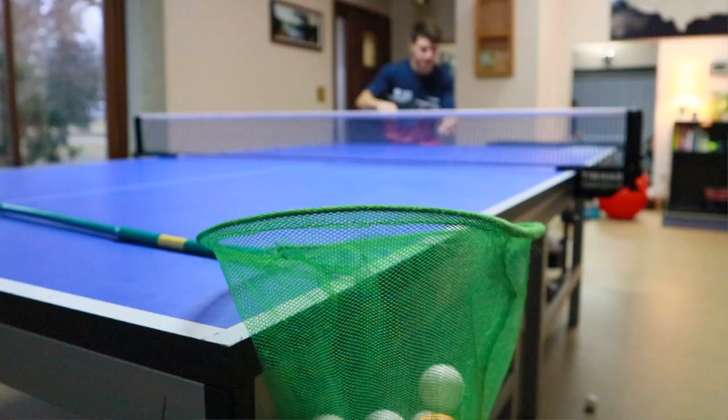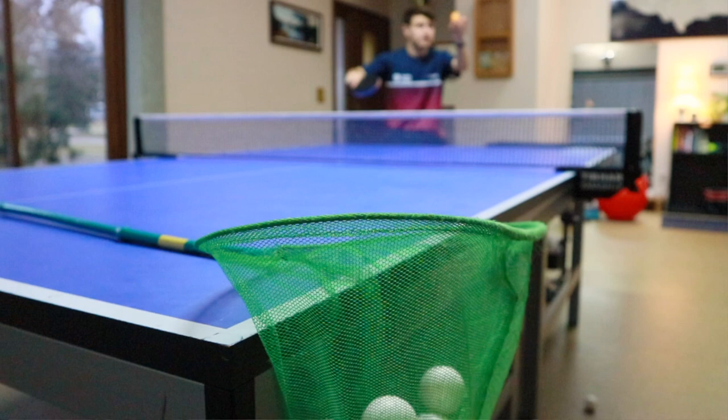A fun way to practice this serve is to put a little net or basket on the side of the table and just practice serving into it. It's important to serve at the edge of the table, not too close to the net, because you want your opponent to feel they have to loop it — it needs a little more energy and length. If you serve too close to the net, they'll be able to push it short.